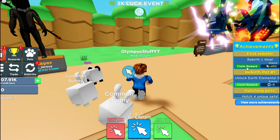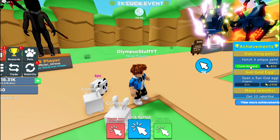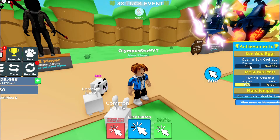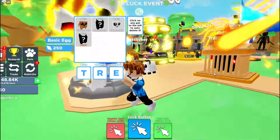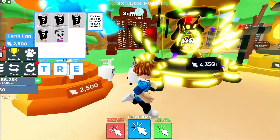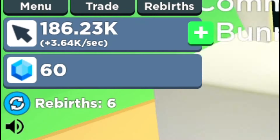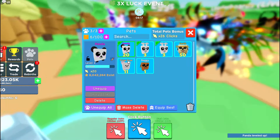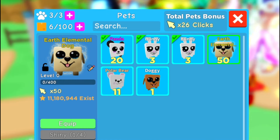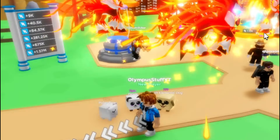Let's claim the reward of opening an earth egg. Rebirth one time, unlock the elemental dog, get three rebirths, and hatch four unique pets. I think the next thing we got to do is open up another egg — that costs four quintillion clicks. I don't have enough clicks for that, but at least we got a polar bear. Elemental dog is strong. Let's equip our best pets: elemental dog, panda, and a polar bear.